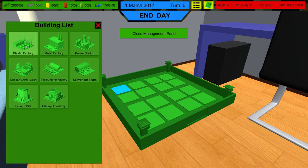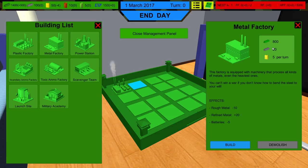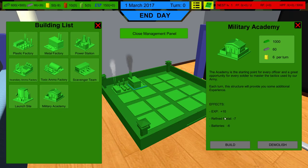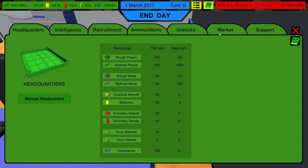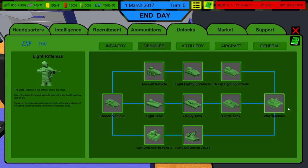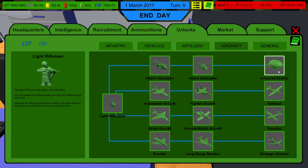You can have up to 16 buildings. What I like to do first is get a plastic factory — every turn it takes 30 rough plastic, refines it into 500 refined plastic, and it takes four batteries. You start out with around 50 batteries, and you lose batteries as these things are powered and run. Then I like a nice metal factory because that gives us refined metal. Now we're going down by nine batteries every turn, so next I usually get a power station, and then a military academy. The military academy gets you XP every round, and with XP you can go to Unlock and unlock all your different units.